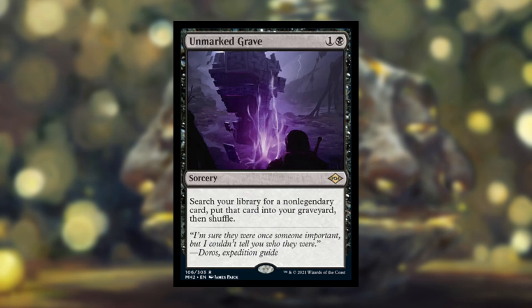Next we have Unmarked Grave, a 2-cost black sorcery: search your library for a non-legendary card, put it into your graveyard, then shuffle. If you're running a deck that wants to resurrect things or have things in your graveyard, this is pretty good. In Modern, maybe a Dredge-style deck. It's definitely a niche card — it's not something you can just throw in every deck. Cards like Oko, where you literally add colors to your deck just to run it, are not good design. Good cards are ones where it works really well for your specific deck but not for every deck.